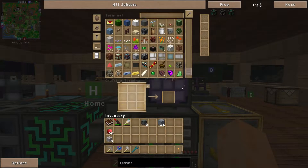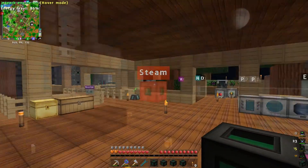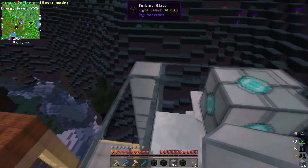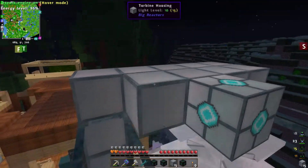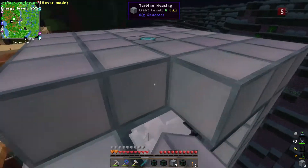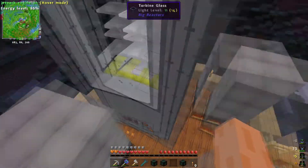Let me put the tesseract frames away. There are four tesseracts — one, two, three, four. Let's finish off our big turbine. Let's start with turbine housing. We need 24 because we need five by five minus one, which is the turbine rotor bearing. Boom — one big turbine complete! It's all ready to go, the multiblock structure is formed.